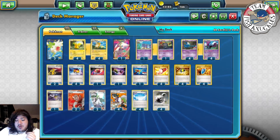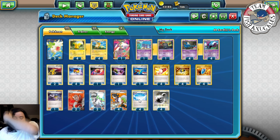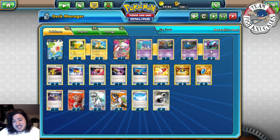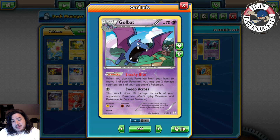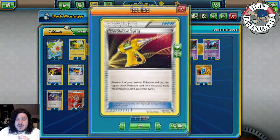We play a 4-4 Golbat line. Golbat is how we do additional damage. With Skyfield out, you can have up to eight bench Pokemon, so times 20 is 160 damage. Then with Golbat you can use Sneaky Bite to put two damage counters on one of your opponent's Pokemon, doing 180 total to hit those crucial numbers.